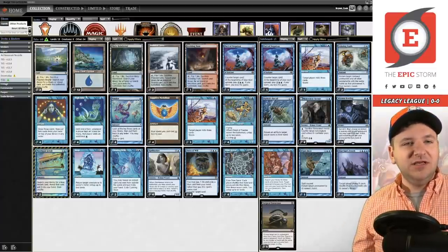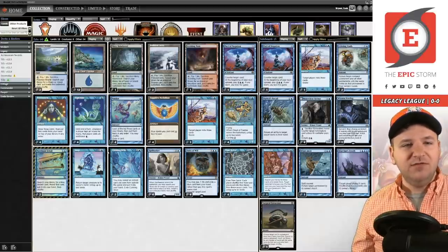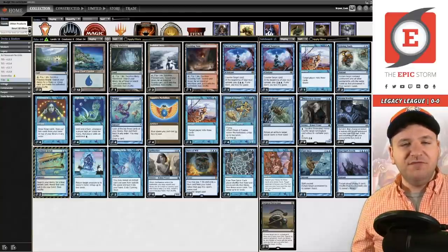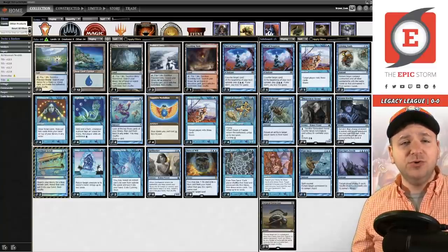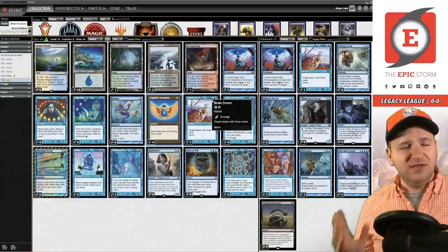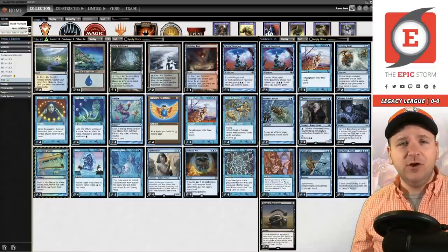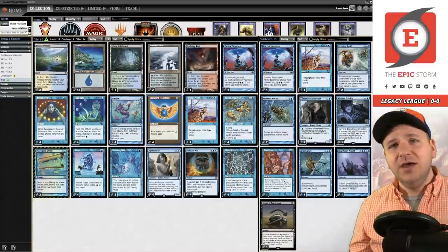We have Spell Seeker, which has fallen out of favor over the last 15 years of Legacy but is now back. Spell Seeker lets you snap it to go get another Merchant Scroll, or High Tide, or even our main deck Brain Freeze — which is really, really sweet. The idea is High Tide generates a ton of mana, Sapphire Medallion reduces costs, and we go off. I'm calling it Spiral Tide or Spring Tide, whatever you'd like — High Tide combo.